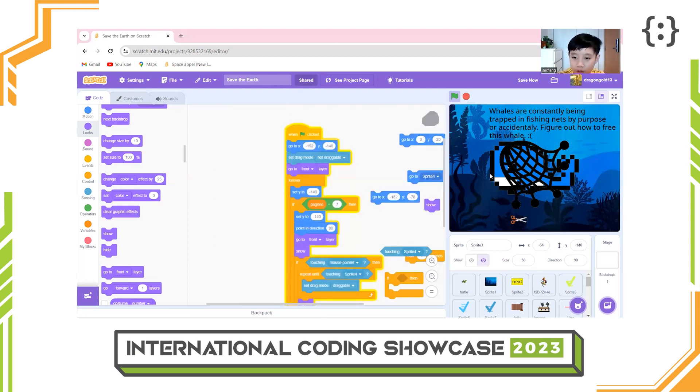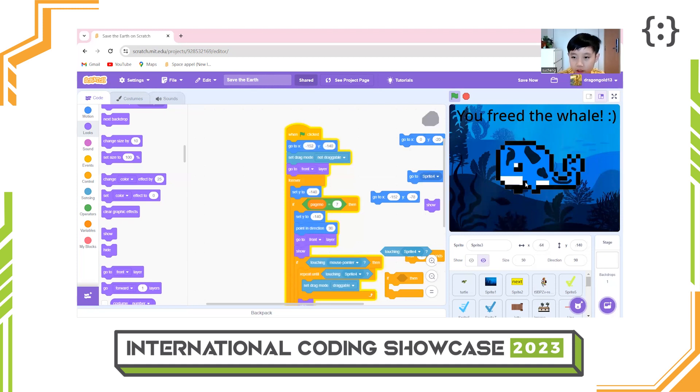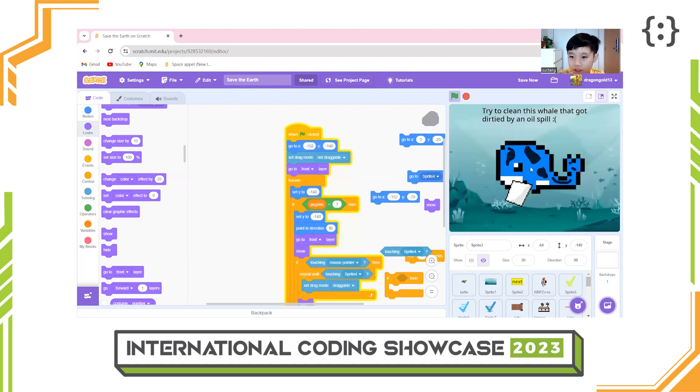Once I move the rock, I will get a pair of scissors and I shall use the scissors to cut the rope. Once the whale is free, it tends to get dirty, so let's clean it.